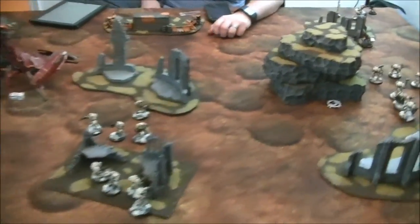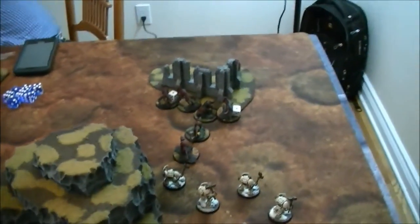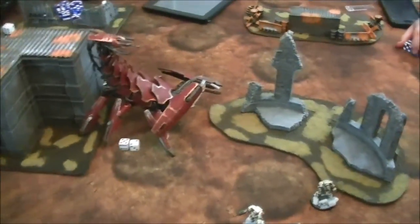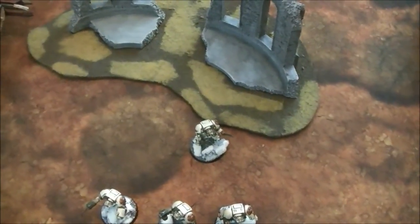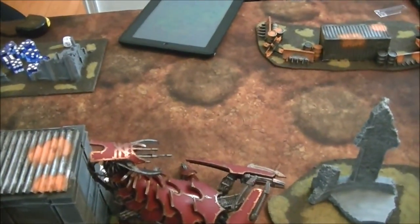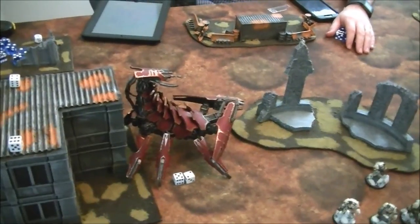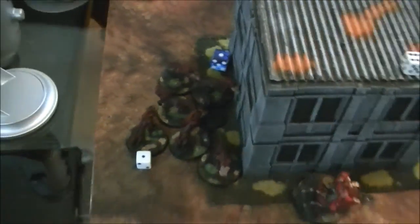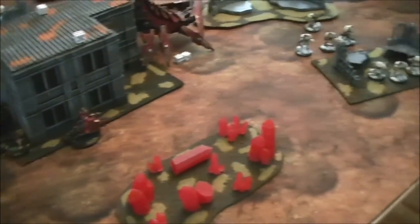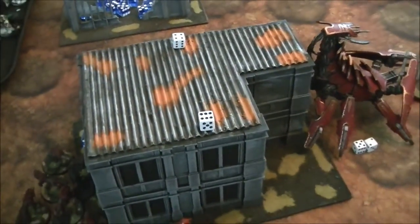End of chaos turn three: the dogs killed two terminators in combat, earning a kill point. The Scorpion dropped a pie plate on another terminator unit, killing one, then used a flame template and stomped — stomping the rest of the unit off the table. Another blood tithe point. On the other flank, dogs charged the Culexus assassin but only scored a single wound; no wounds taken back. Score on objectives: chaos 6, Deathwing 4.